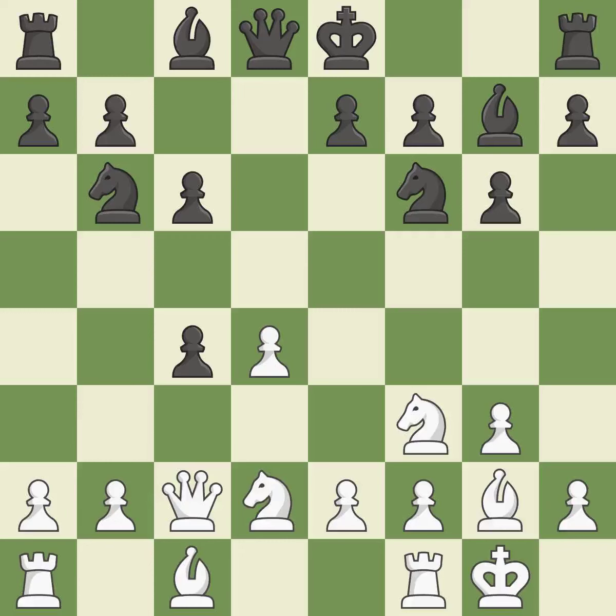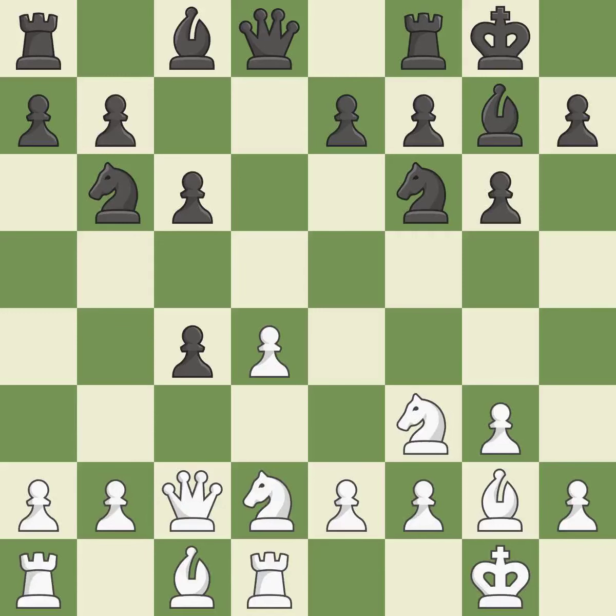That is a logical response and quite good. Castling develops a rook while also moving the king to safety. Castling to the same side of the board as the opponent tends to lead to less sharp positions compared with opposite side castling — it is best. This poses a threat to strike a knight.